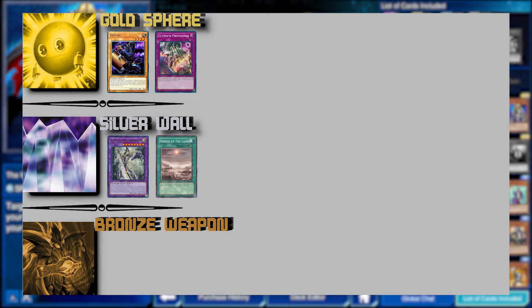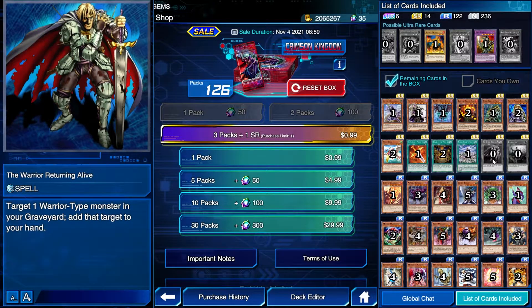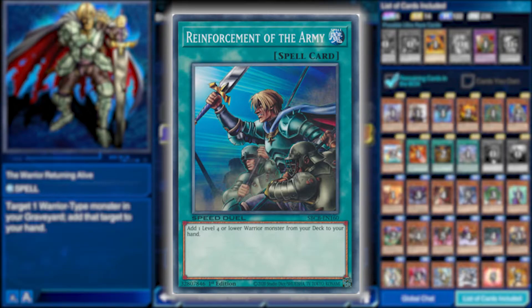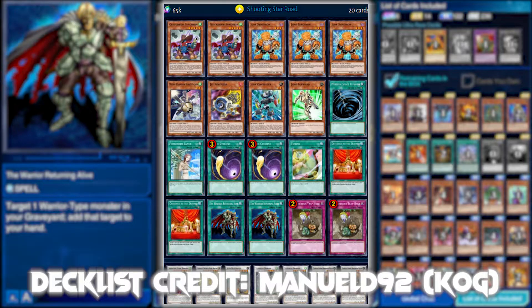Moving on to the Bronze Weapon category — what used to be okay — I really only have one, and that's Warrior Returning Alive. It simply lets you add a warrior-type monster from your graveyard to your hand. What sets it apart from Reinforcement of the Army, which is limited to one in the TCG because of how good it is, is that this card needs more setup since the monster must already be in the graveyard. Reinforcement can search directly from the deck. So the card is too slow, but it sees play in some hero decks and synchro toolbox decks, so it's decent.